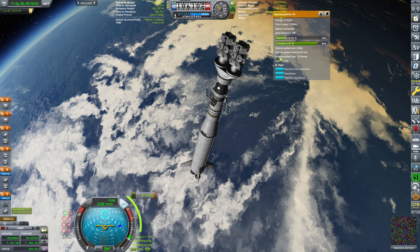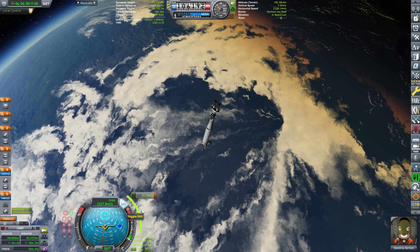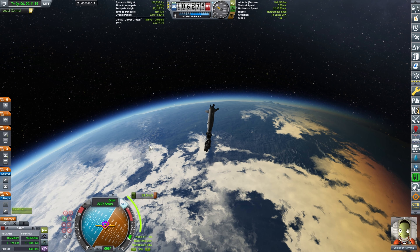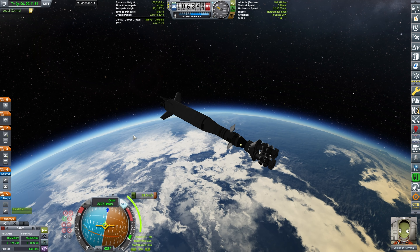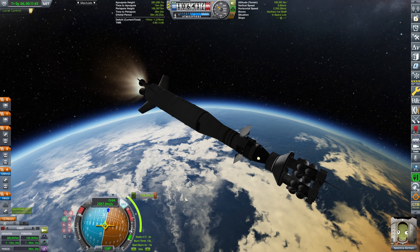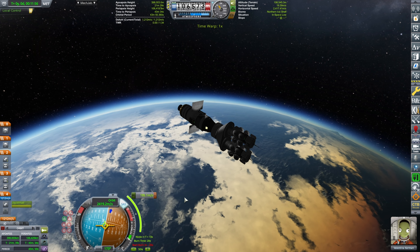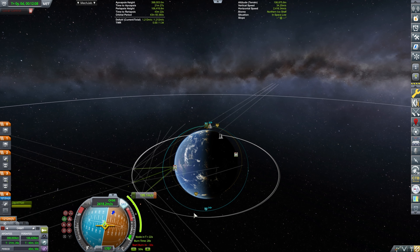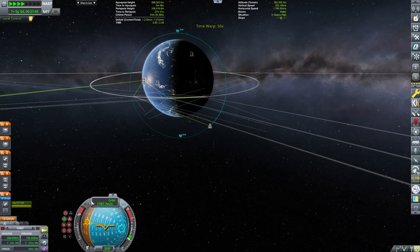We have 144 meters per second in this craft. Point the maneuver prograde and let's do it. I'm thinking I'm going to start the deployments from a 400 by 400 kilometer orbit — so it's not really a big deal. Crew report because we are just above the ice caps. 398 by 100 — good enough. The first satellite I'm going to be deploying at the apoapsis, and it will be doing the north polar orbit.